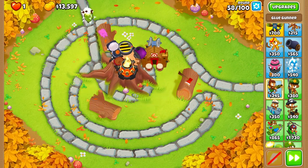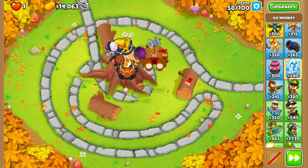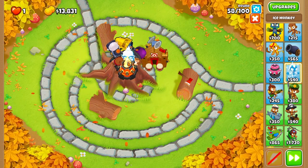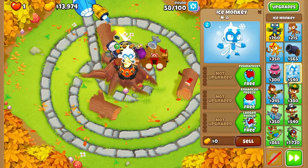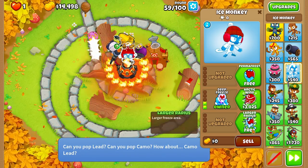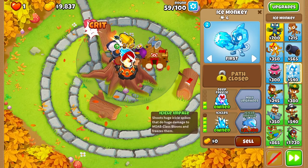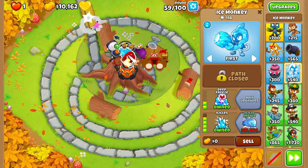On round 58, we're going to buy an Ice Monkey and place it in the center of the stump — anywhere near the center will be fine. We're going to buy Enhanced Freeze, Deep Freeze, Larger Radius, Refreeze, Cryo Cannon, Icicles, and then leave its targeting on First for now.